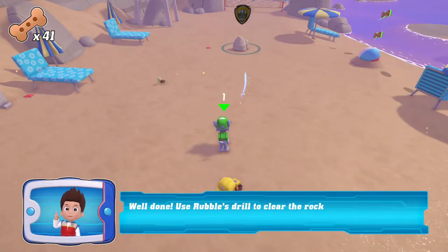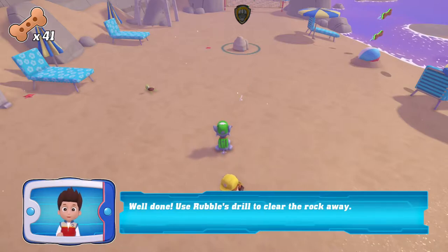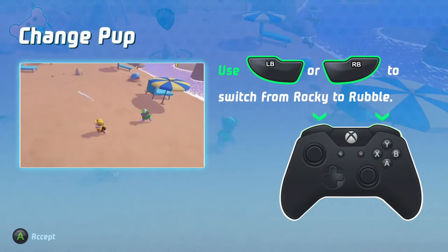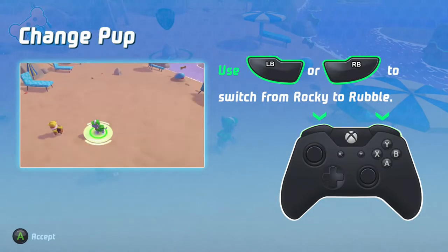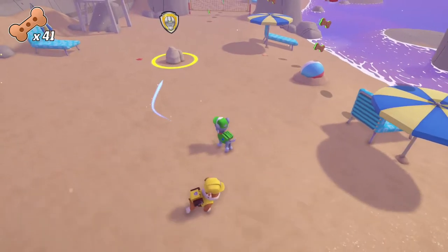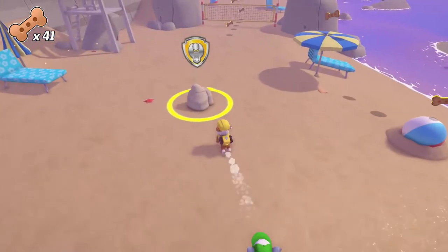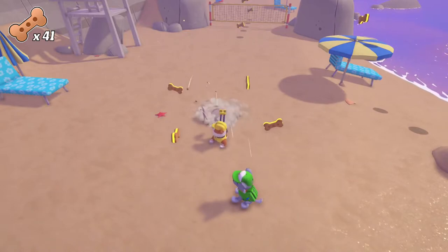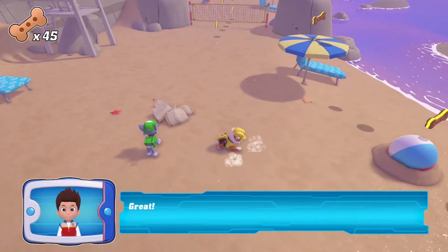Well done! Use Rubble's drill to clear the rock away! Use the change button to switch from Rocky to Rubble! Rubble! Great!